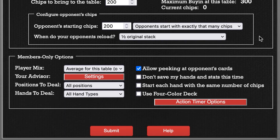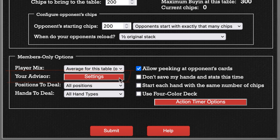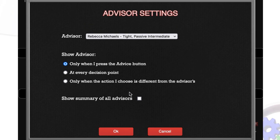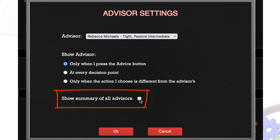Down here there's a bunch of options, mostly for our members. You can change the player mix if you'd like to play against more aggressive or more passive opponents, to approximate the types of opponents you generally play against at your favorite card room. Here you can pick an advisor who watches over your shoulder and gives you advice as you play. If you select this option, your advisor will only pop up when they disagree with your decision. If you're playing against our human-like bots, there are 28 different advisors to choose from. You can check this box and when you get advice, it will show you a summary of how all 28 advisors would have played the hand you're currently in.